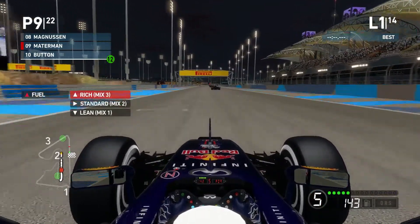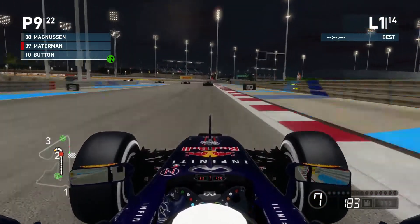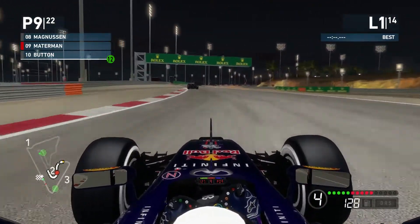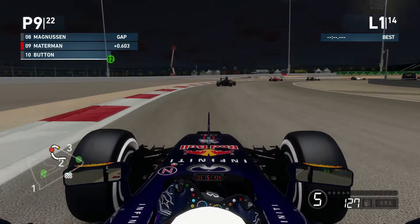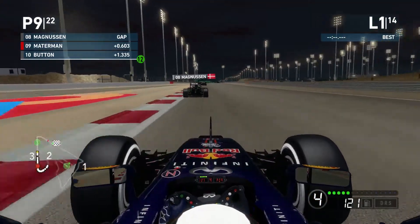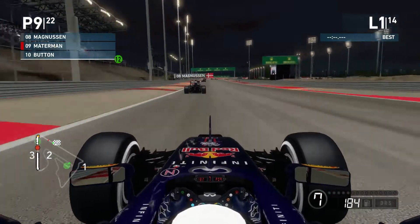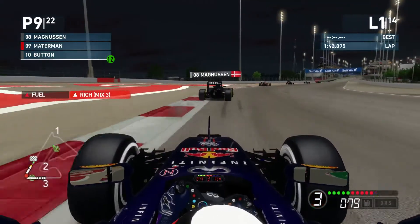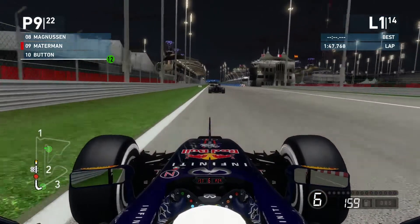Had to take a tight route. You've already seen me race around this circuit before so it should not be fairly new. If you haven't seen the career mode challenges yet, go check them out. We're still behind Magnussen and need to execute this move. We're going to go to rich mix to burn more fuel and go a bit faster, then lean mix as we head into the corner — building up the slipstream down the pit straight.